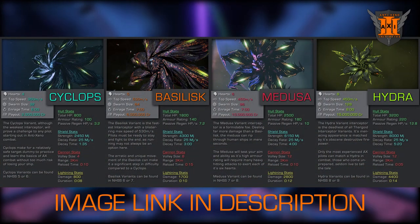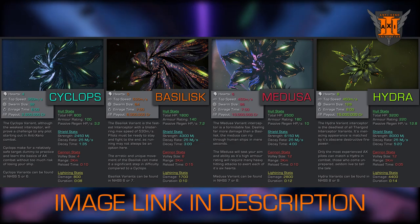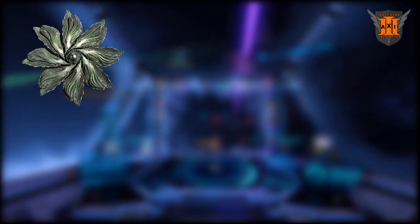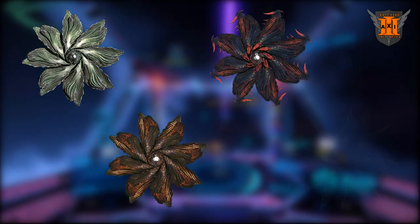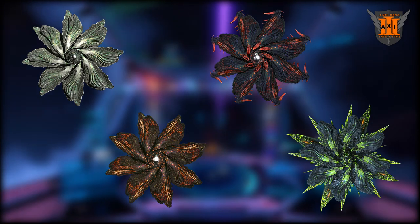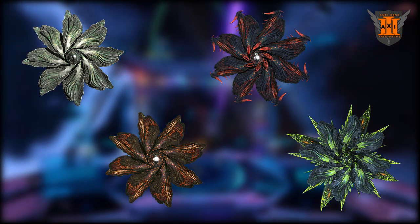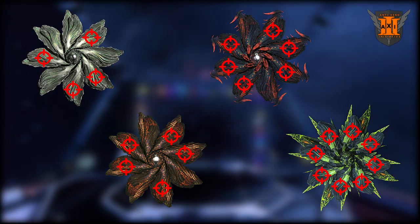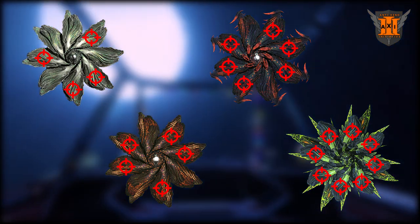Thargoid Interceptors are large alien vessels with very high defence and damage capabilities. These come in four variants: the Cyclops, Basilisk, Medusa, and Hydra. Each Interceptor has a number of internal modules known as Hearts. These continuously regenerate the Interceptor's hull and must be destroyed in order to kill the Interceptor.